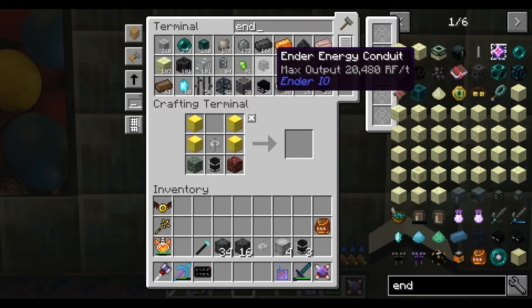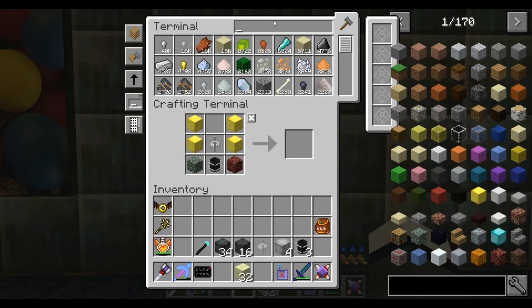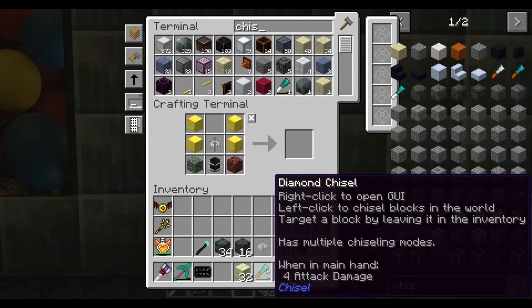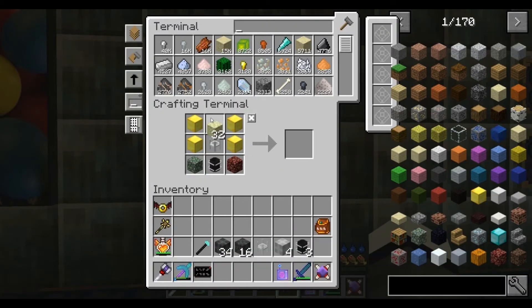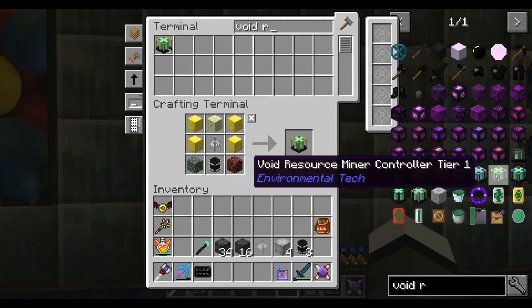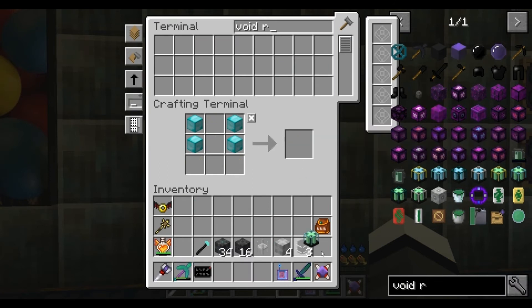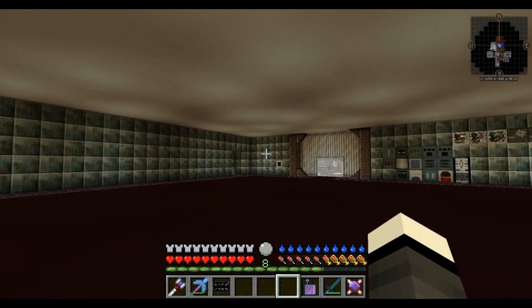I've got some in block form and we can chisel it. Chisel, chisel, come to me. Pull that back in - we want another one of them. Void resource miner - here we go, tier two. Just make sure it can see from there. Right, we'll try again.